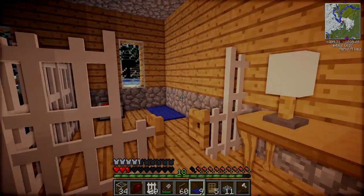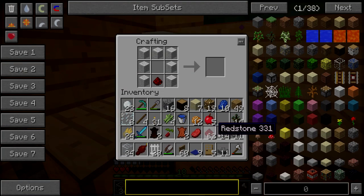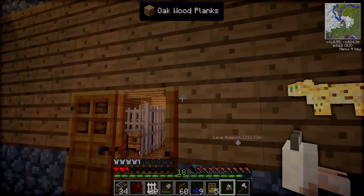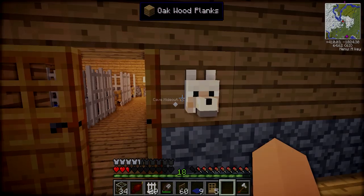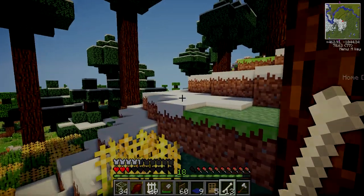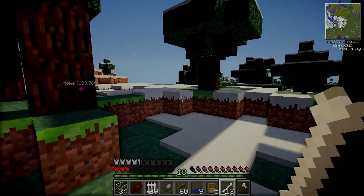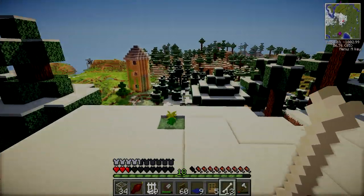It doesn't look like there's anything else to put in here except for the wolf's head, which I can go and make now — so the redstone and the wool. Now we should have the wolf's head. Let's go put this outside of the door so we'll know that this is where the wolves live. I know that wolves live in winter biomes but that's as far as my knowledge extends. Hopefully there are some around here — I have seen some near the animal shelter before but I didn't tame them, and now I kinda regret it.